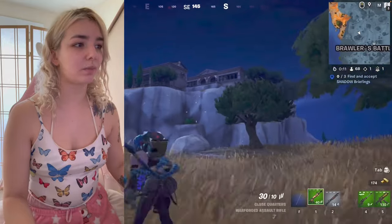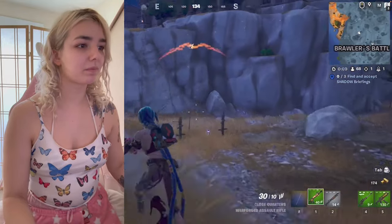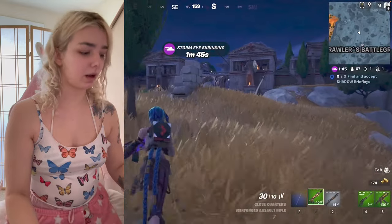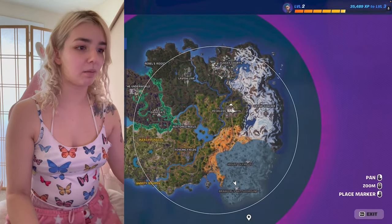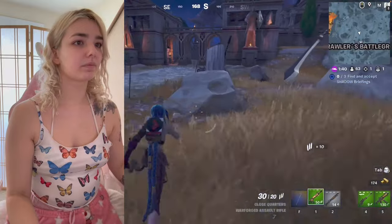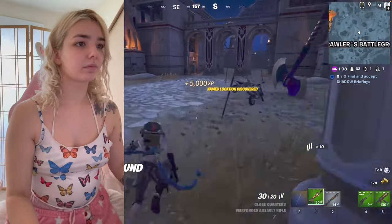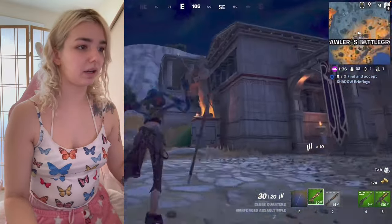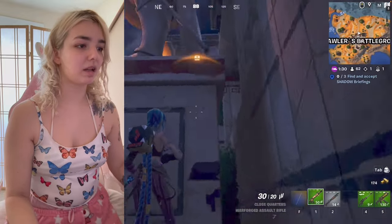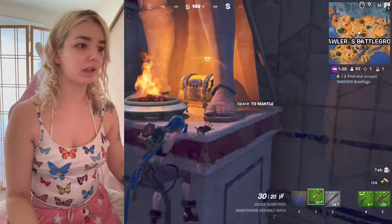There it is, in all its glory, Mount Olympus. Oh, I'm sorry, this is Brawler's Battleground, not Mount Olympus, so where — oh, I'm past Mount Olympus, okay. So I guess we'll be checking out here. Maybe we can find some good loot, like this chest behind this guy's feet. Let me sniff his feet first, and then I'll open the chest.